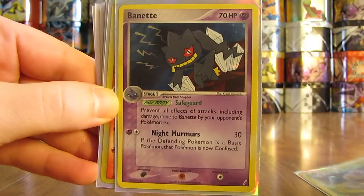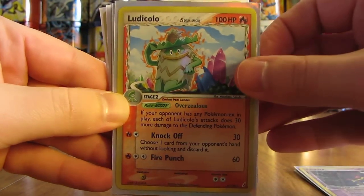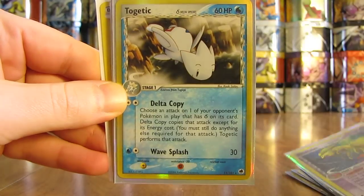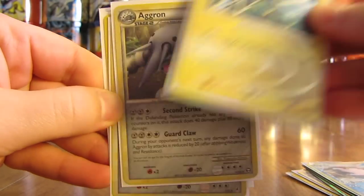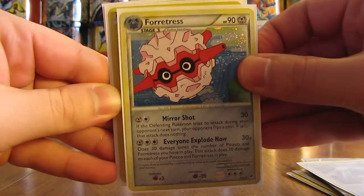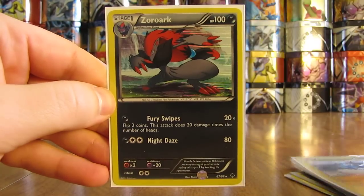Next, a Binette from EX Crystal Guardians. There's a Ludicolo, Nine Tails, Togetic — I've always liked the looks of this card. There's an Arceus, Aggron, Foratris, Thundurus reverse holo — that's a rare — and a Zoroark.